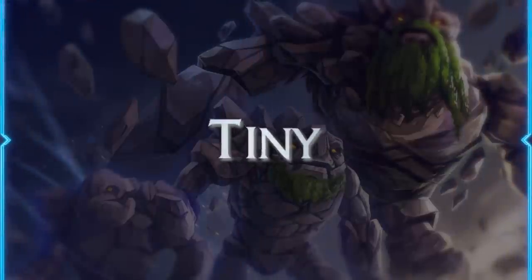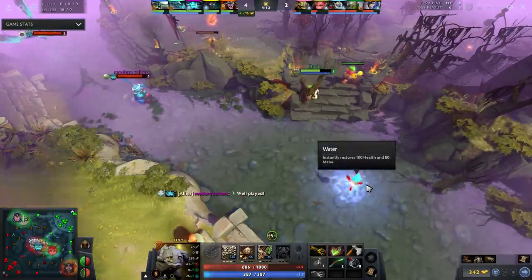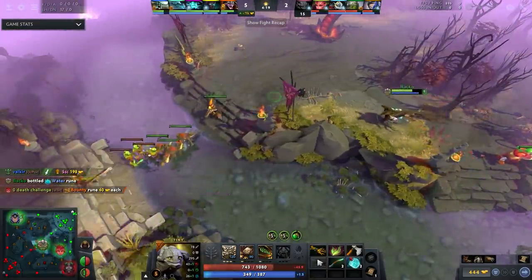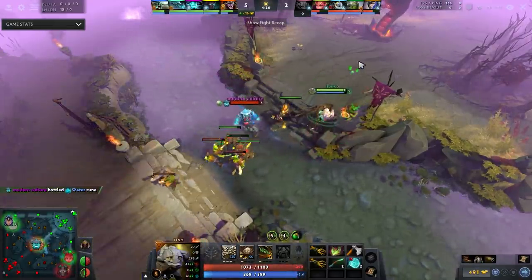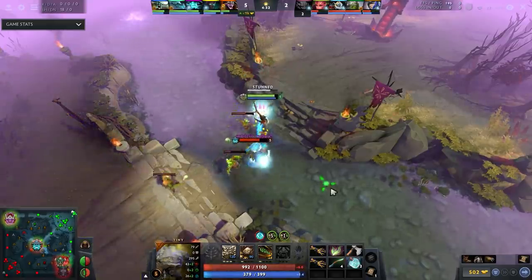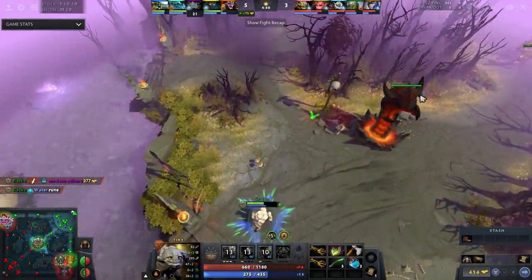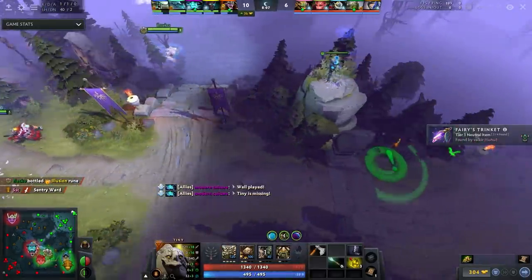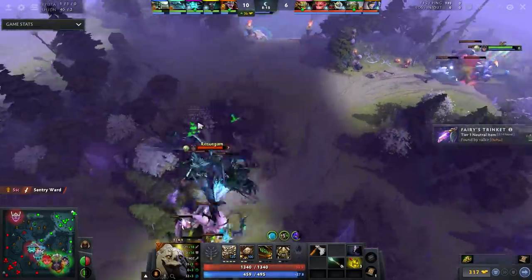For the mid lane, we have Tiny. He can still be a decent space creator and is good at repositioning people, but that's hard to use, which typically causes lower win rates. Tiny can still be viable — just pick him in a game where the mid lane won't be too hard. Against Ember or Storm, you won't really lose the lane, you get levels, you can roam, and hopefully burst them — there is some legitimacy there.